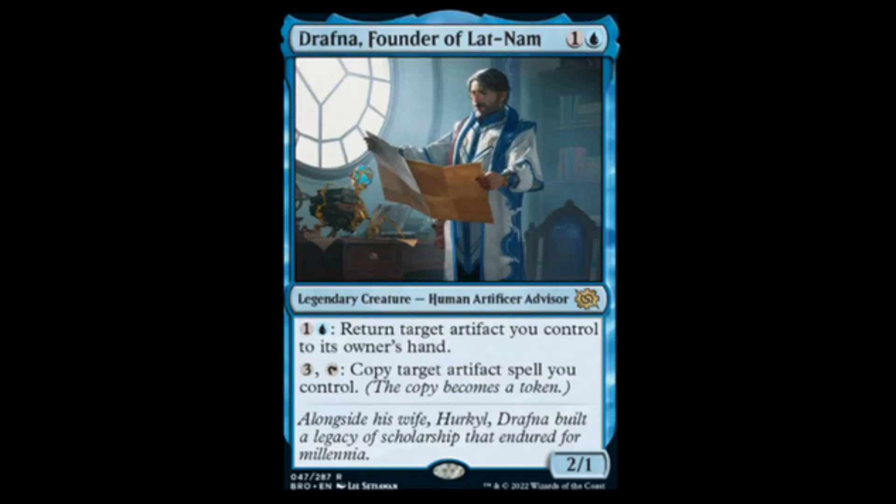We have Drafna, Founder of Lat-Nam — blue and one for a 2/1. Blue and one: return target artifact you control to its owner's hand — amazing. Three and tap: copy target artifact spell you control — that's disgusting. This is going to be a powerhouse in several formats. Depending on what comes out and how the format shapes up, it could be great in Standard and probably very powerful in eternal formats, especially limited.